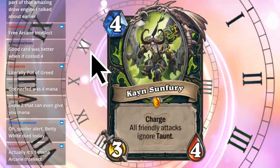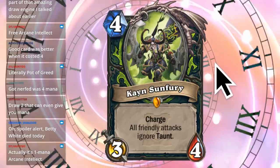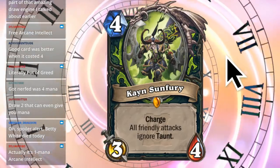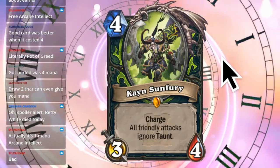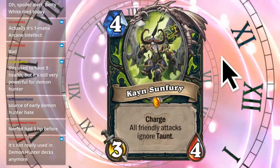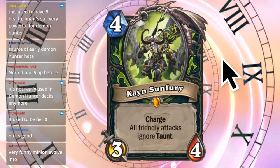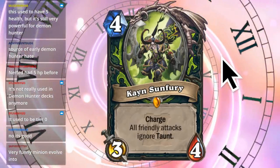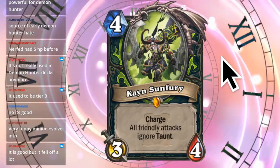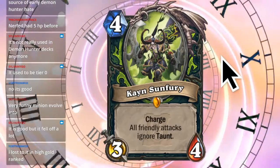Next up, we have Kayan Sunfury. Legendary minion, 3/4, four mana. Charge, all friendly attacks ignore taunt. I didn't know they had a card that allowed you to ignore taunts - and he's also a charge minion. Blizzard hates charge minions. I'm going to assume this card was really good. Chat says: bad? Ignoring taunts is bad? It got nerfed - it had five HP before. But if it was nerfed, that means the effect was good. Not really used in Demon Hunter decks anymore - source of early Demon Hunter hate. Used to have five health but still very powerful for a Demon Hunter. It's a charge minion that ignores taunts so you can just go face no problem. I never played Demon Hunter - I don't think I have them unlocked because I don't care.